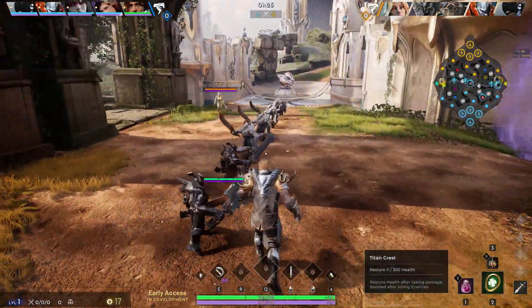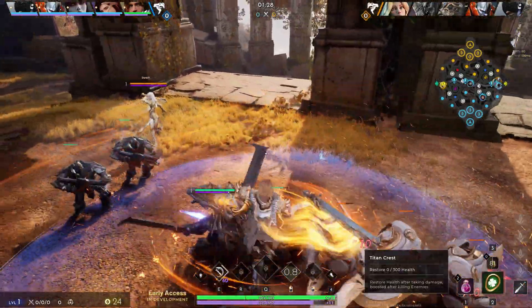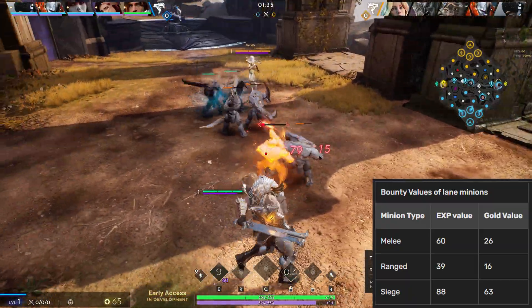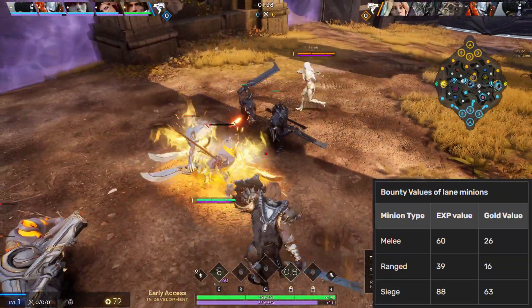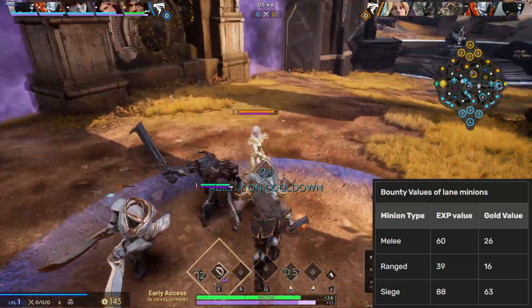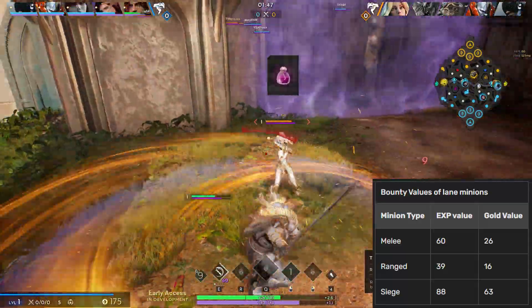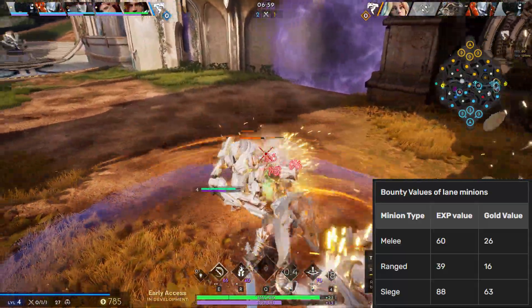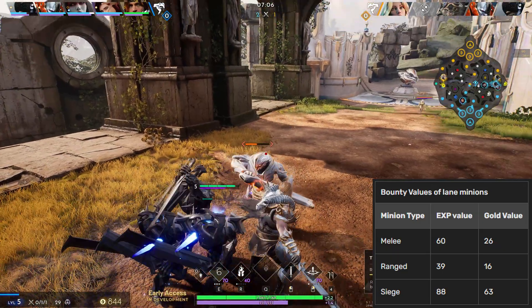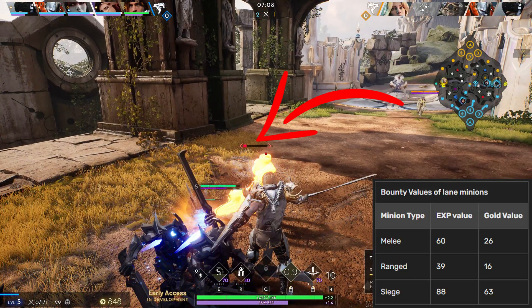The beginning of the match is important — the laning phase. Start by farming your minions, as this will be your main source of experience and gold. Each wave contains two kinds of minions: melee minions who attack with swords, and ranged minions who attack with guns from the rear and do more damage. When allied and enemy minions clash, melee minions go down first. You as the hero should focus attacking the ranged minions first, as these will be the easiest to last hit. To last hit a minion, wait until their health bar is low and turns red — this indicates your next basic attack will execute the minion, giving you a slight boost in gold.